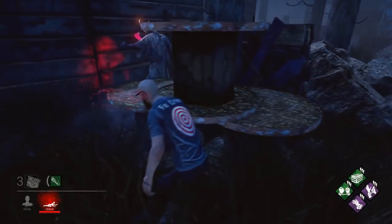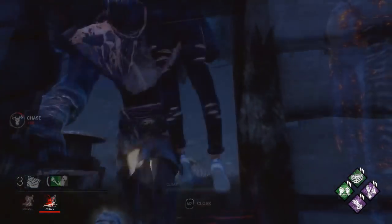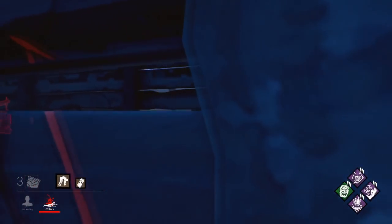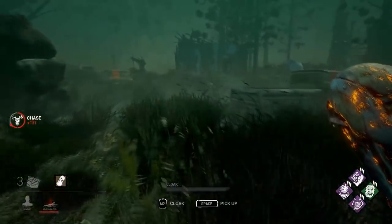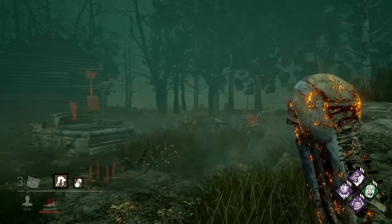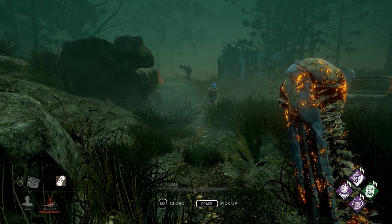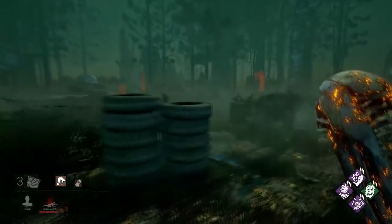Probably the easiest and most common way to avoid flashlight saves is by facing walls when picking up survivors as killer. This guarantees that the survivor can't get the angle needed to get the blind. It's also very common to have a wall nearby when getting a down because survivors usually try to stay near structures with pallets or windows when juking. If the survivor goes down in an open spot and you're aware that survivors may be going for a save, patrol the area near the downed survivor before picking up. If you see any survivors around with flashlights, simply chase them away and pick up facing the opposite direction. The pickup speed buff has made it so fast that even with a survivor very close, they have very little time to reposition to get the save.